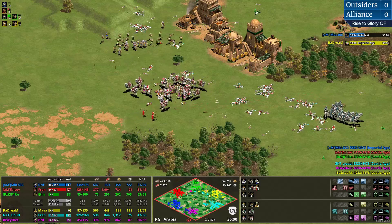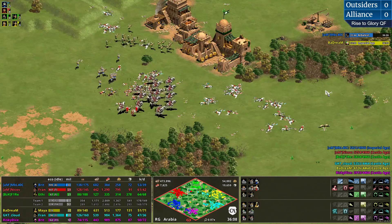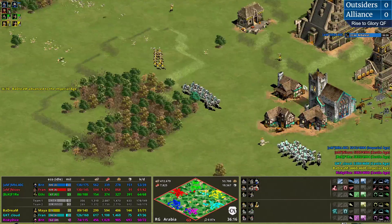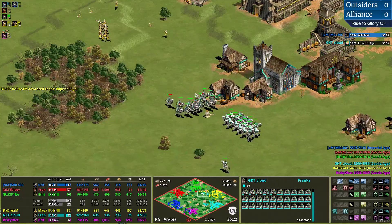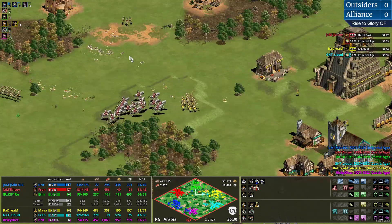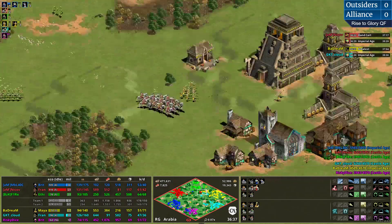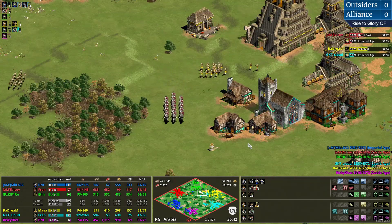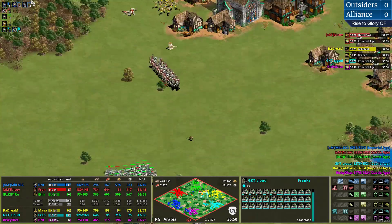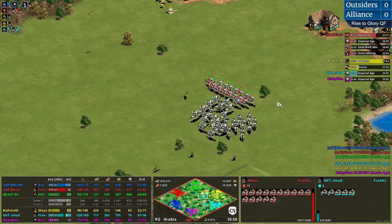A massive engagement here that doesn't go anywhere specifically, but this definitely favors the Outsiders as they've cleaned up a lot. They'll now look for some potential target. Cloud in the meantime going for Imperial Age. Looking at Nikov's economy - he's also about to click up. There we go - not a real difference between the two in uptime. Still a bit more military for Cloud. This looks quite dangerous here and Nikov is going to be caught out of position.